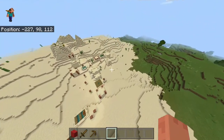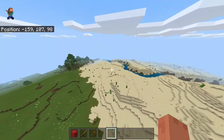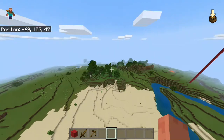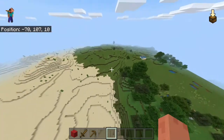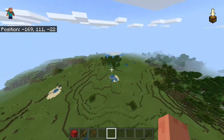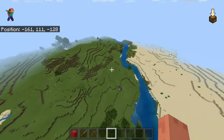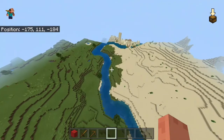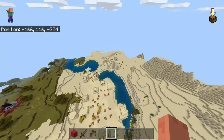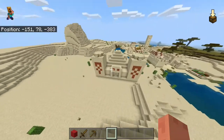Right here we have a desert village, which is quite nice. I only need to fly a tiny bit this way and we will render our broken-down nether portal again. We can fly right here and we should see our third ravine quite soon. We do have another desert village right here, right next to a desert temple, which is really really awesome.